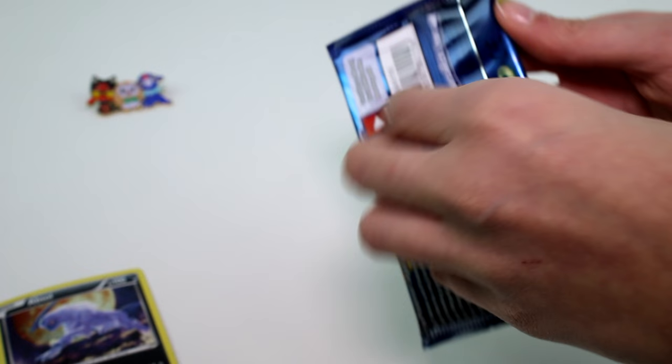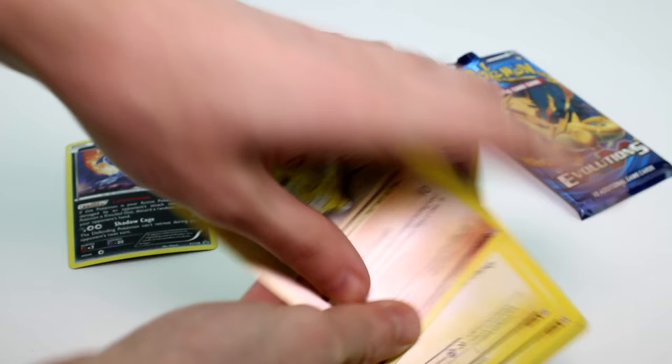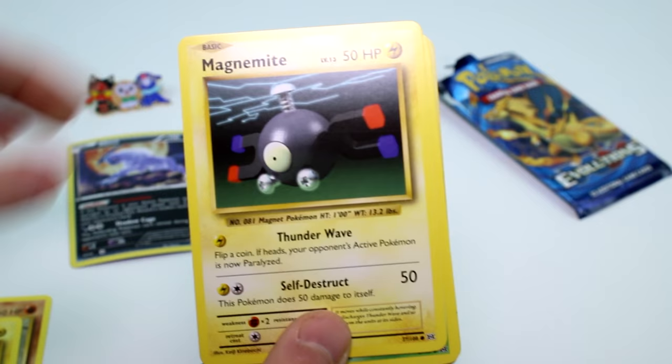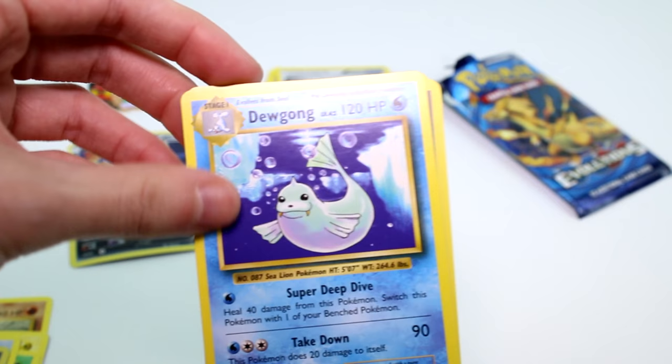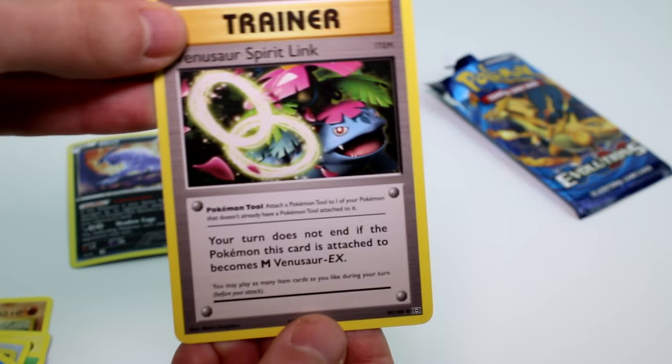Let's see what we got in the last pack. Don't show our code because I don't even know what that's for. Sandshrew. Voltorb. Magnemite. Caterpie. Rattata. Trainer — oh, that's fancy. Doomgang — I've actually never seen that one. Charizard Spirit Link. Metapod — Metapod's my favorite. And another trainer card.